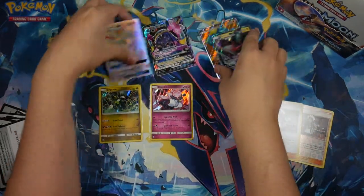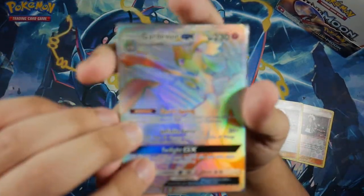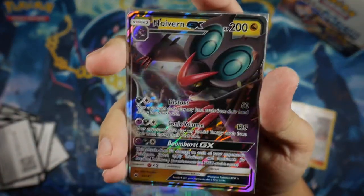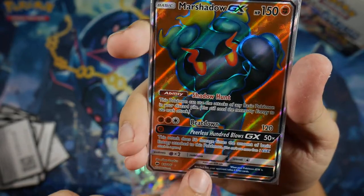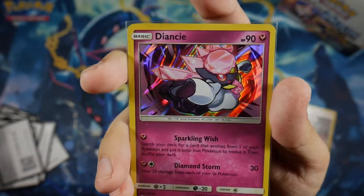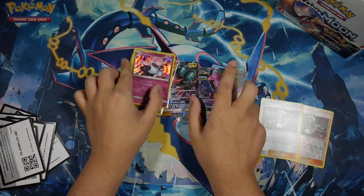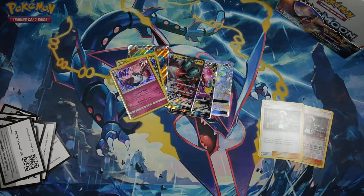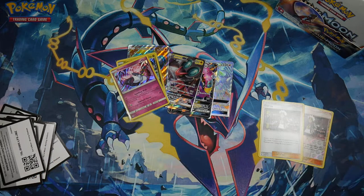Alright, for part one let's go over what we got. We got some very nice pulls: a Hyper Rare Gardevoir GX, Alolan Muk GX, Noivern GX, Marshadow GX full art, Zygarde Rare Holo, and a Dhelmise Rare Holo. That's part one of my Pokemon Sun and Moon Burning Shadows booster box opening. Stay tuned for part two — hope you guys enjoyed, thank you so much for watching, don't forget to like, comment, and subscribe. I'll catch you guys on the next one.